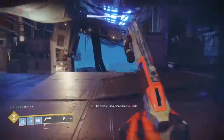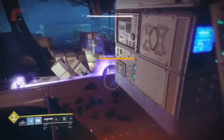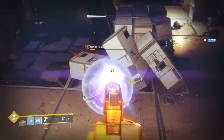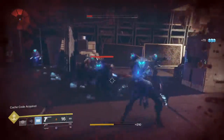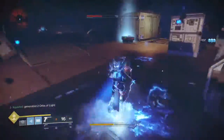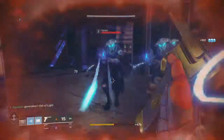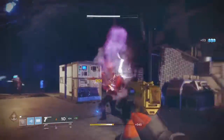To open this chest you need to kill the champion over here. I'm going to throw a grenade first to lower its health, but I need to finish it with my Drang. I'll lower its health down and then kill it with Drang. You can just kill it and, as you can see, the champion's chest is now open.